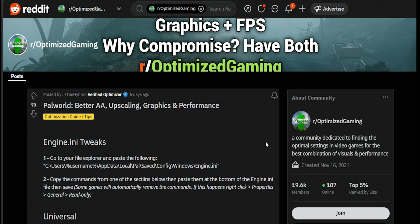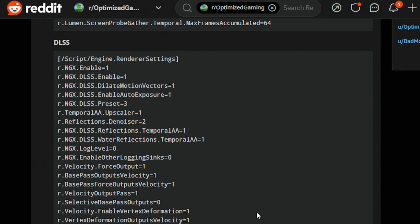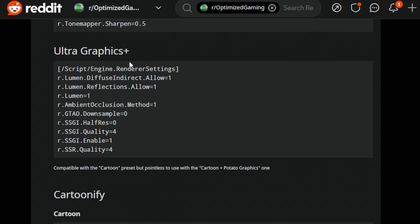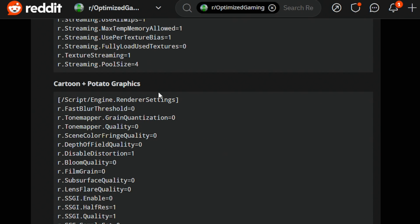In addition to that mod, I found on Reddit this post with a bunch of Unreal Engine graphics settings modifications. For example, it has ones for DLSS, TAA, Ultra Graphics Plus, Cartoonify, and even a potato mode — and you can combine some of them as well.